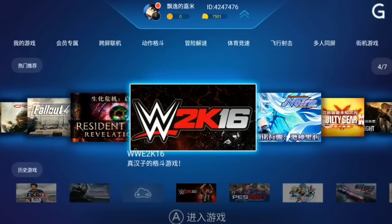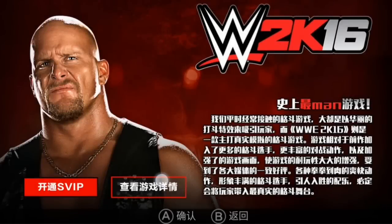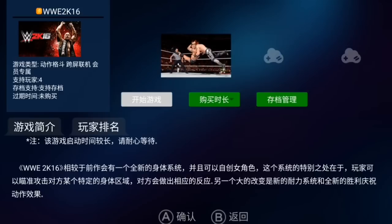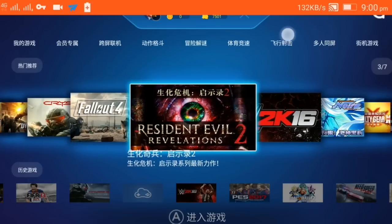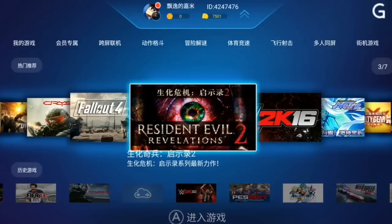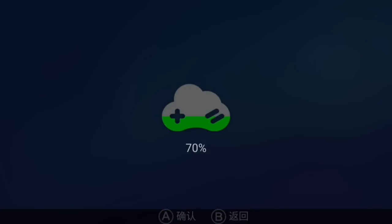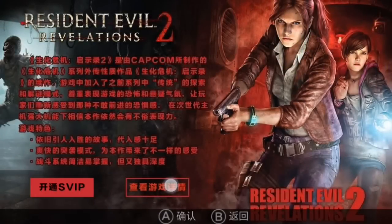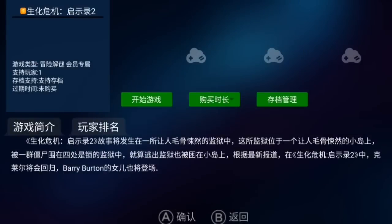Let me show you how to play any game — for example, WWE 2K16. This is one of my favorite games. Let's click on it and I'll show you how to play. Let it load. Click on the second option, not the SVIP. Let it load guys, wait for a few seconds.